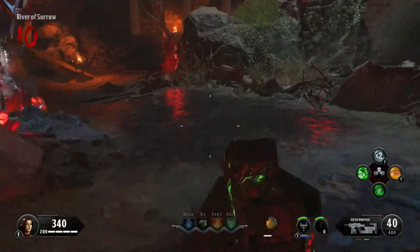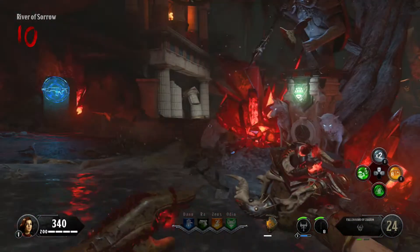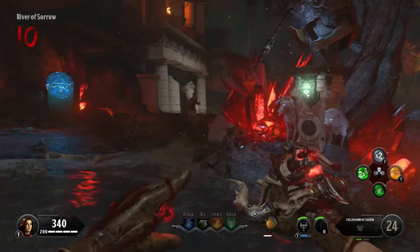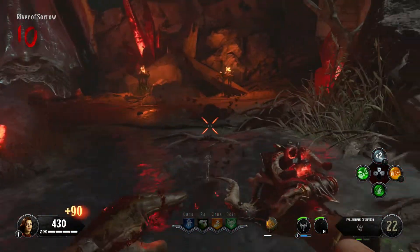To upgrade the Hand of Charon, also known as the Gauntlet of Charon, you need to get the Gauntlet itself and put it on your wrist. Then come to the River of Sorrow in the Pack-a-Punch area — this is what it looks like, it's right near this perk here.